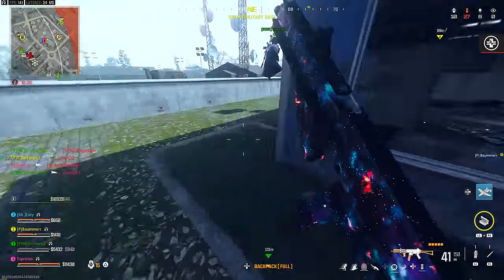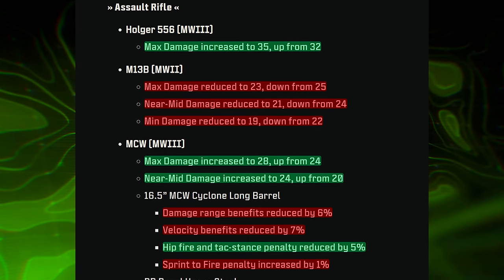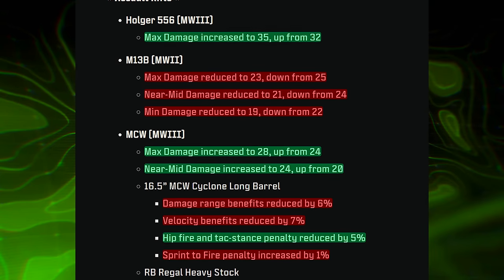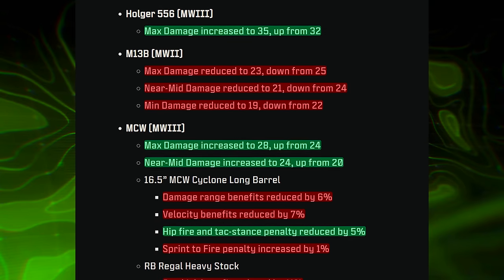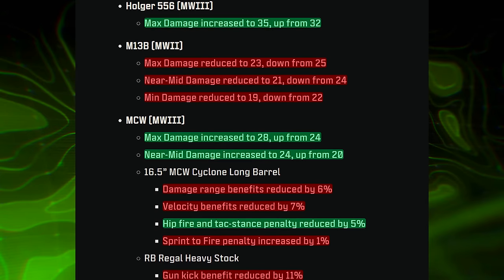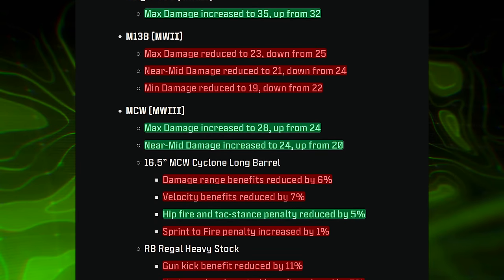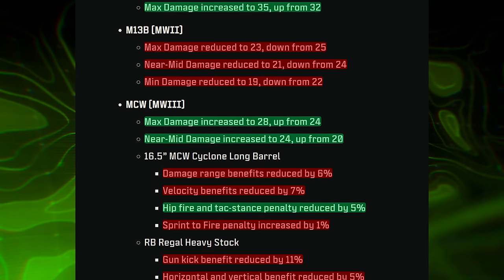For assault rifles, the Holger 556, M13B, and MCW were all adjusted. The Holger received a buff where max damage was increased to 35, up from 32. The M13B saw a decrease to a majority of its damage properties — max damage reduced to 23 down from 25, near-to-mid damage reduced, and min damage reduced — so an overall nerf, though it's not too detrimental and you might still see some viable use from it.